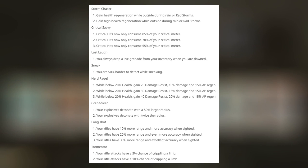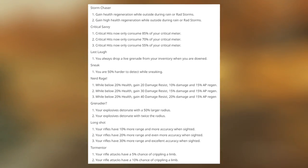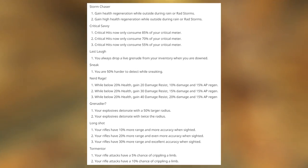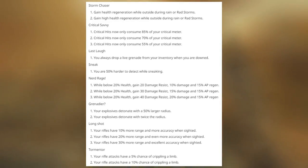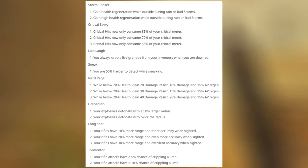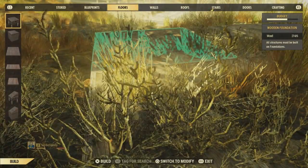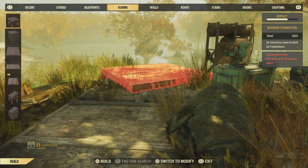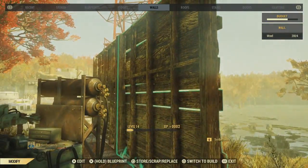Grenadier makes your explosives detonate with 50% and then twice the radius — really useful since so many times I get swarmed solo and throw a grenade expecting to blow up a ton of enemies, but the radius can be so tight. Longshot gives rifles 10, 20, and 30% more range and even more accuracy when sighted. Tormentor gives rifle attacks a 5 and 10% chance of crippling limbs — I wonder if that's melee attacks with the rifle butt or actual shots.